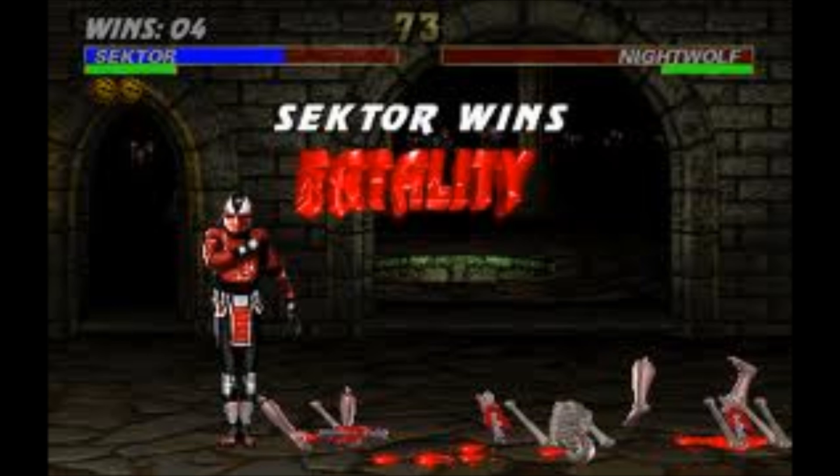Before you start hating, hear me out. He has invisibility that can catch Fulgore off guard. I believe missiles are stronger than lasers. And before you say, 'Oh well, Fulgore has the reflector that can block the missiles' — well, he does have the rocket punch, where he teleports under Fulgore and uppercuts him. That leaves Fulgore wide open to get blasted with missiles. And they both have melee, so there's no real competition of which one will win there.